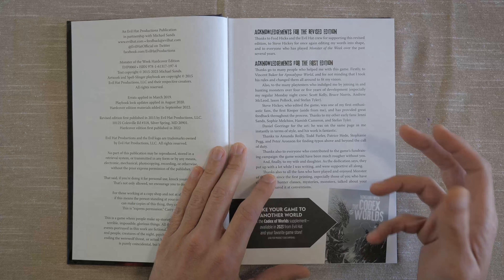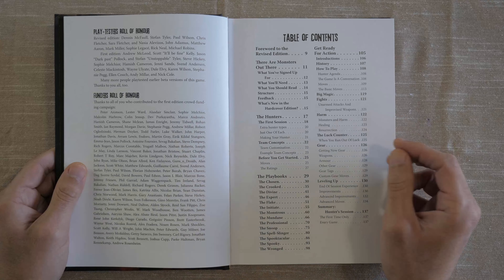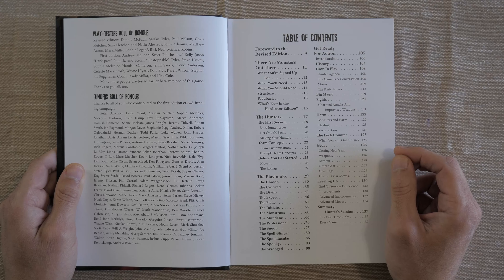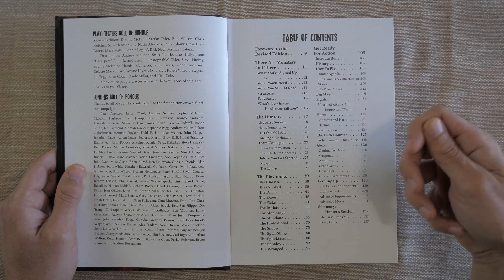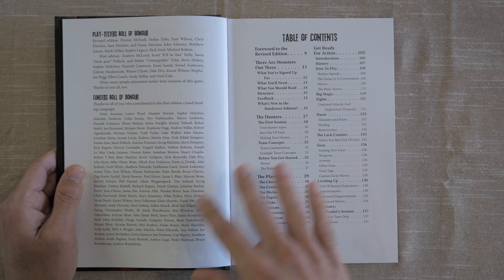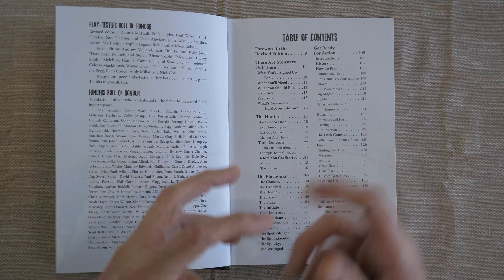That's pretty sweet. This was by Evil Hat Productions and Generic Games, although the soft cover edition came out way back in 2015, and it is by Michael Sands. Monster of the Week was actually my first introduction to the whole Powered by the Apocalypse engine games, although it would still be some years before I actually got to play one of those games in the form of City of Mist.